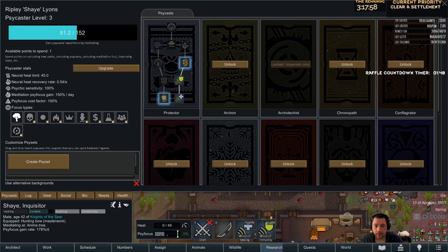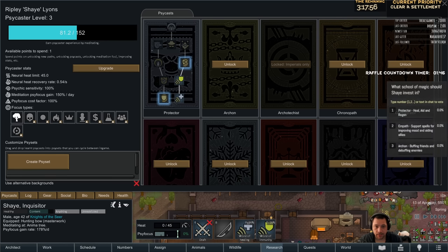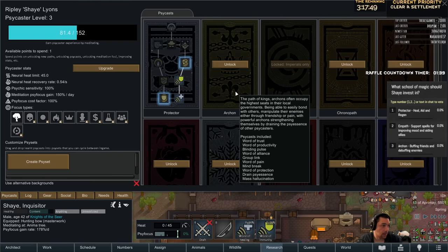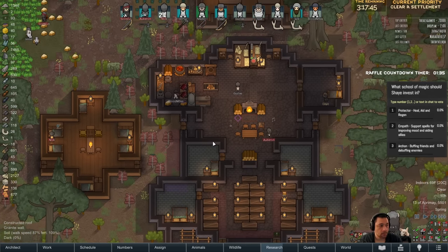And then the poll for Shae is here. So Shae can go into Protector, or to unlock Empath, or unlock Archon. That's up to you.